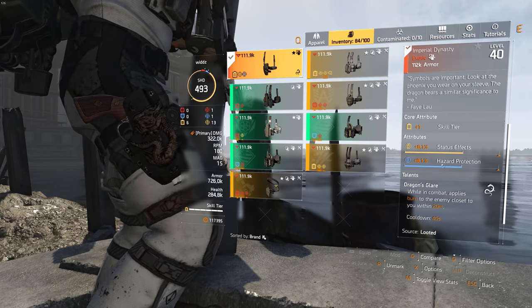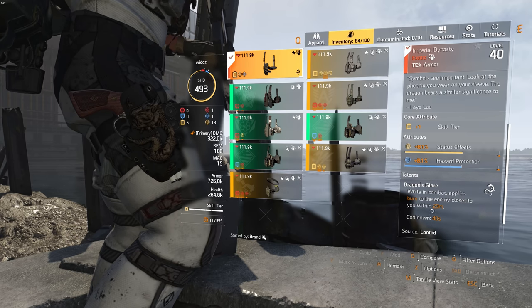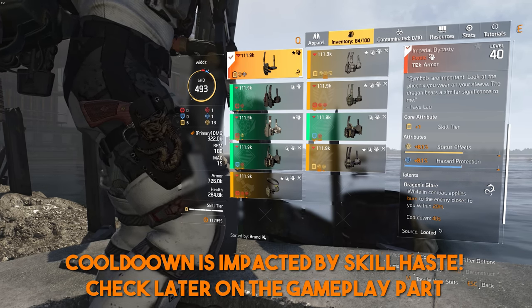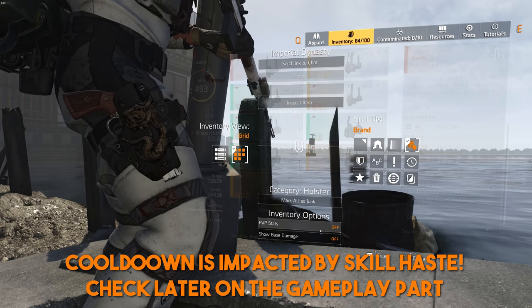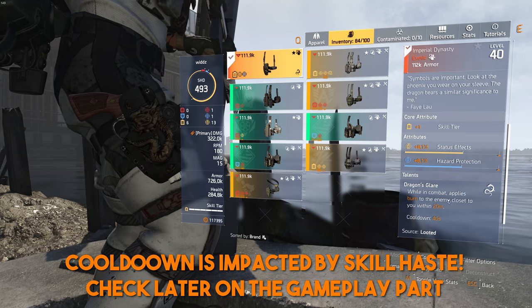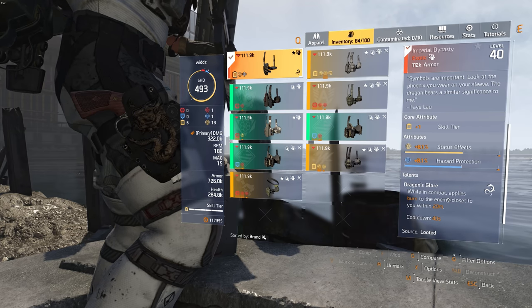The talent is called Dragon's Glare. While in combat, it applies burn to the enemy closest to you within 20 meters. The cooldown is 40 seconds, and it's the same 40 seconds for PvP stats as well.